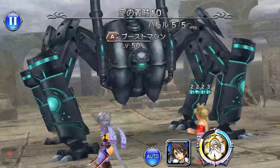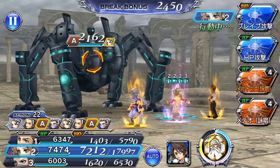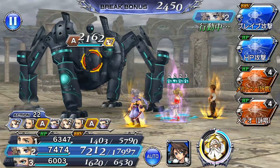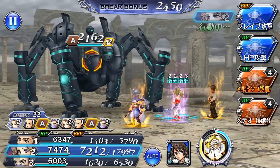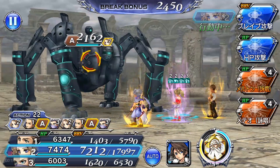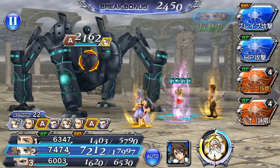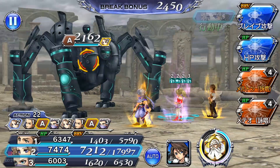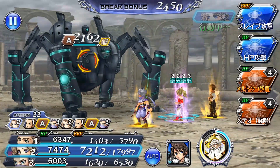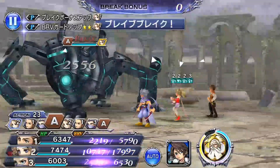Let's talk the boss of this event. I call this guy the Omega Weapon Mark 2 because it pretty much is. The main gimmick is that he has two phases. The first phase is relatively weak, but he gives himself buffs after using attacks, so we're going to show an example of that.